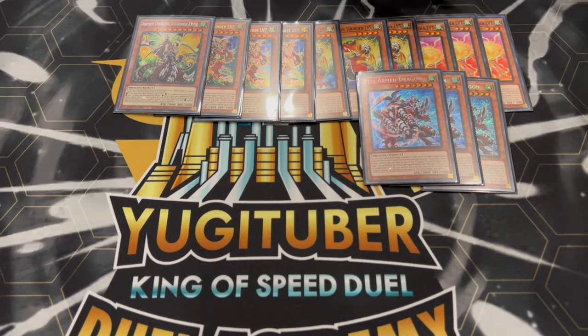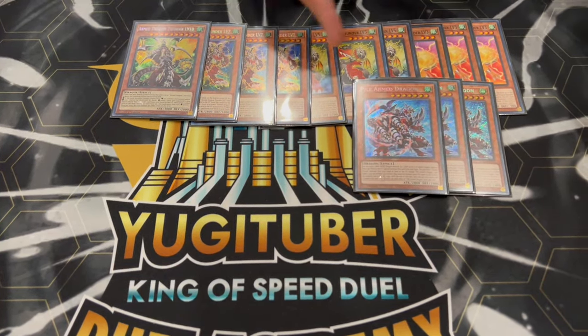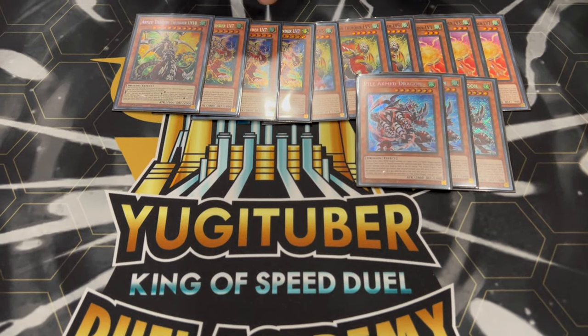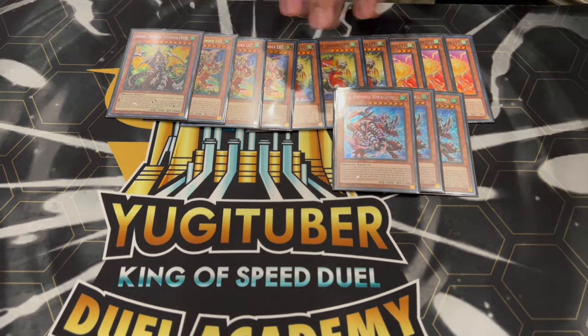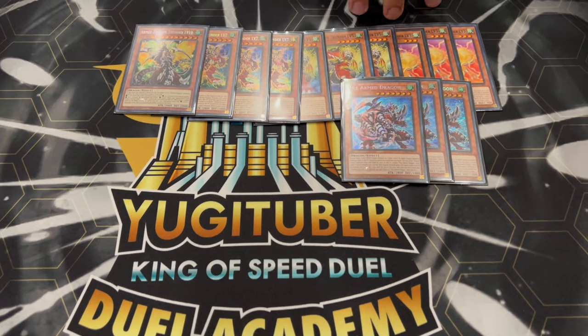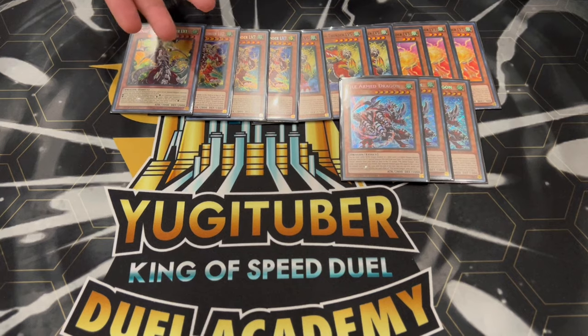How their effects work essentially is you get rid of them and an extra monster. This one specifically needs a win, but the rest of them don't. You pitch a monster and then you level up — they level themselves up. It's really important because they all get effects as well when they go to the graveyard, so they essentially add cards to your hand. They're all consistency cards, so on top of being the main monsters that you're leveling up into, they're also all consistency for you.